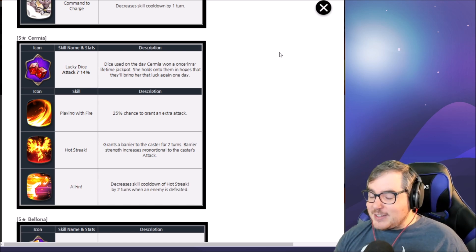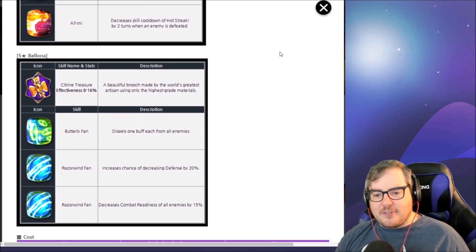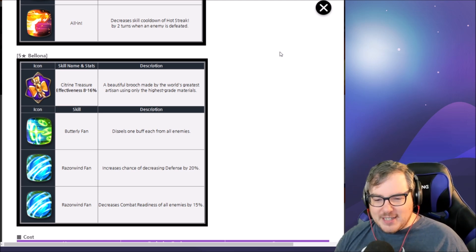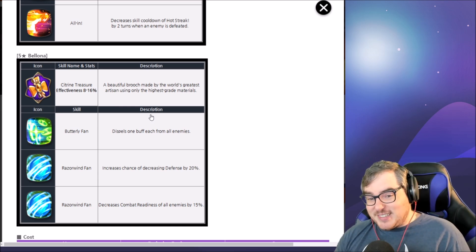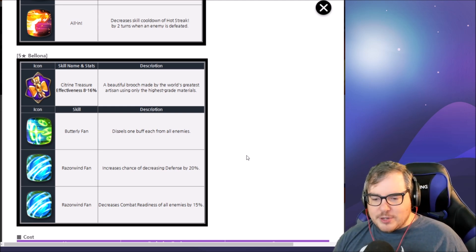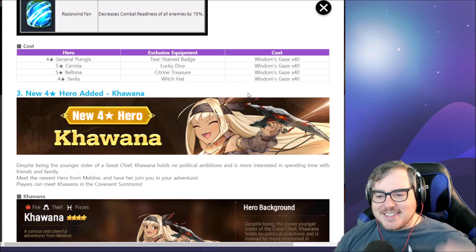Balona — I thought she'd get effectiveness, and yes she does. Butterfly Fan dispels one buff from all enemies — that's what I expected. Razor Wind Fan increases the chance of decreasing defense by 20% — exactly what I said. Her final option decreases combat readiness of all enemies by 15%. This makes Butterfly Fan actually usable, but 15% combat readiness reduction when other units are doing 50-plus percent just doesn't feel like enough to me.